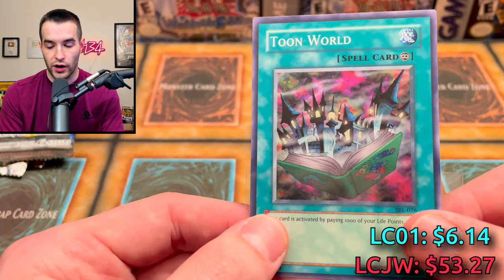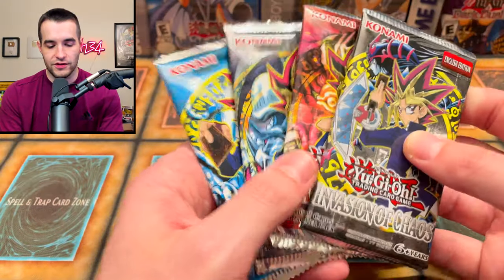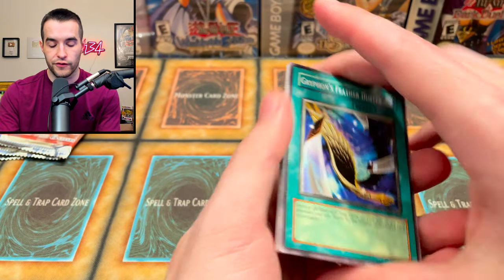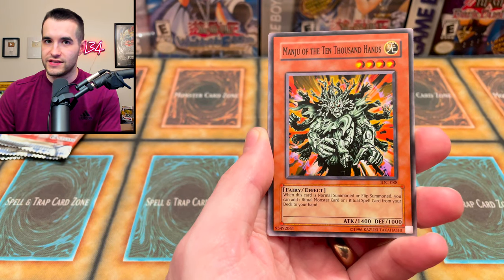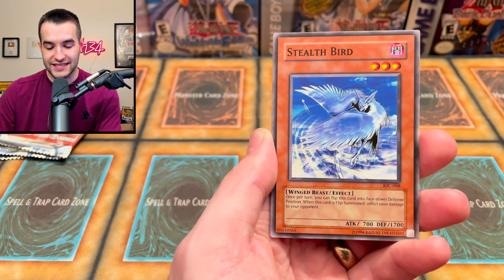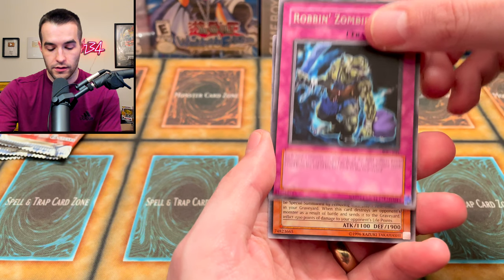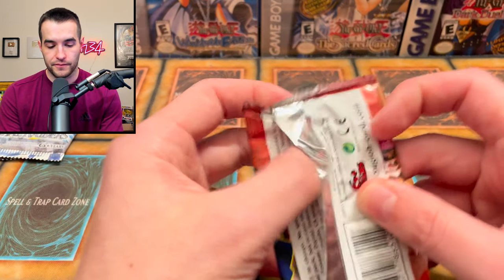A Toon World super rare — goes well with all those DM staples they pulled — but I don't know if it's enough to win. Let's go Invasion of Chaos. Can we get that big secret rare — Black Luster Soldier ultra rare? We pull Gryphon's Feather Duster — too bad it's not Harpy's Feather Duster — then Okuyama the 10,000 Hands, Jama Black, Stealth Bird, Primal Seed, and Robin Zombie. Will the last card be something epic? The Inferno — so, no.